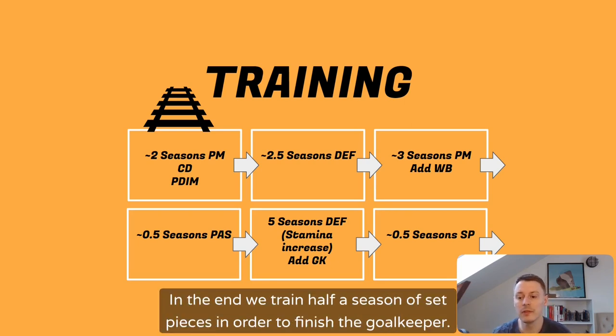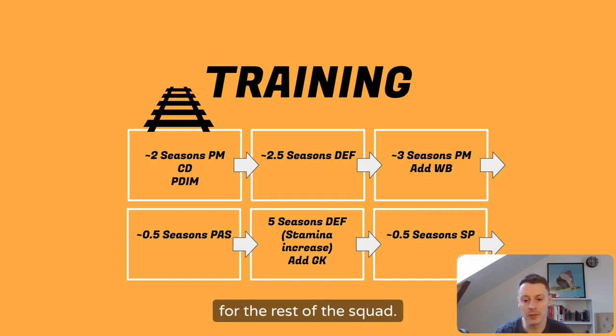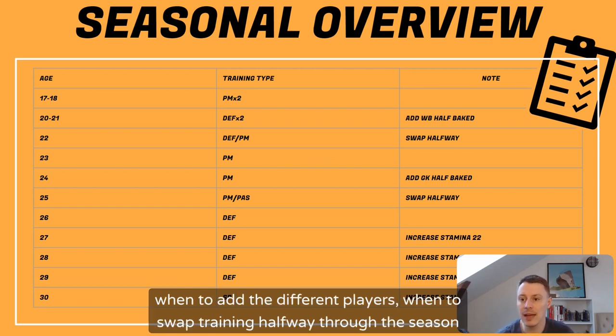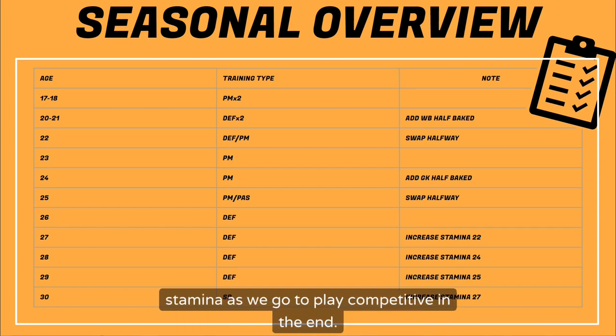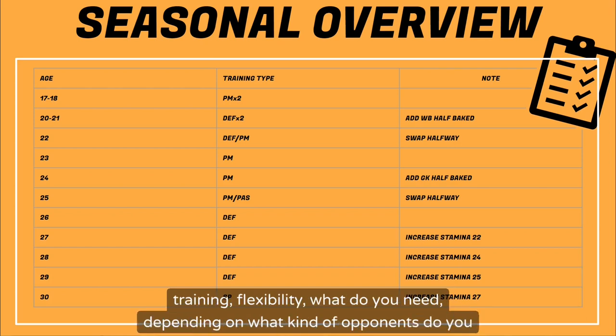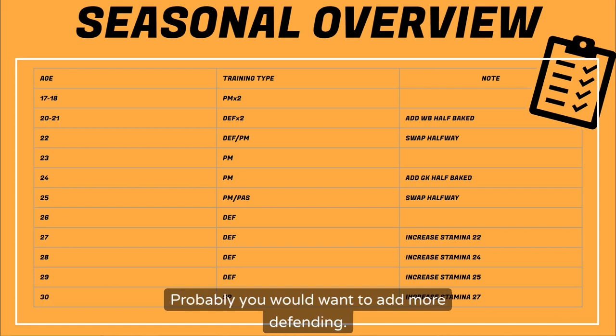At the end we train half a season of set pieces to finish the goalkeeper, boost an eventual set-pieces taker, and raise the overall set pieces level for the rest of the squad. In the seasonal overview I've added notes of when to add different players, when to swap training halfway through a season, and when to increase stamina to maintain the desired excellent stamina level for competitive play. Above the age of 30 it's all about sustaining and training flexibility depending on your opponents — probably you'd want to add more defending.